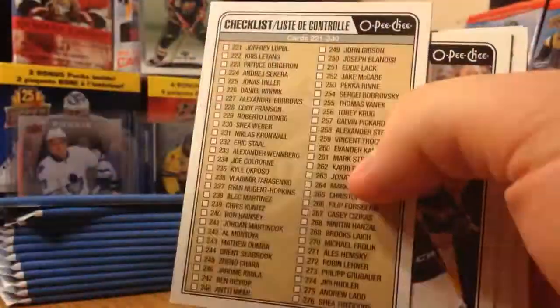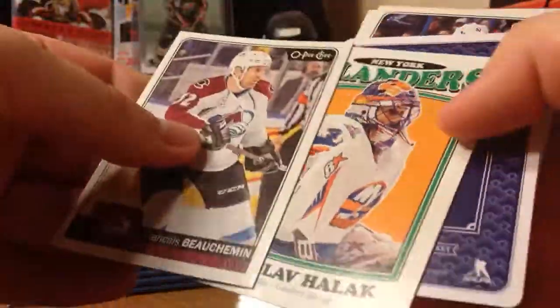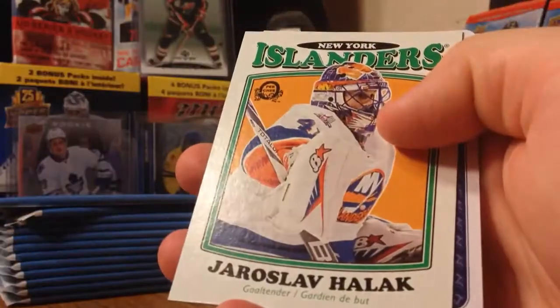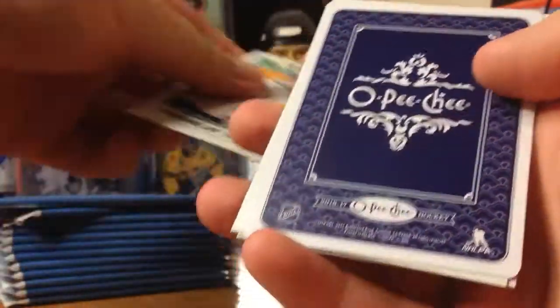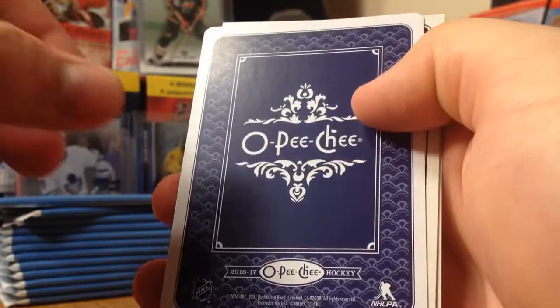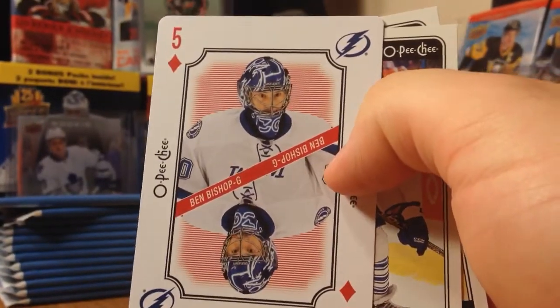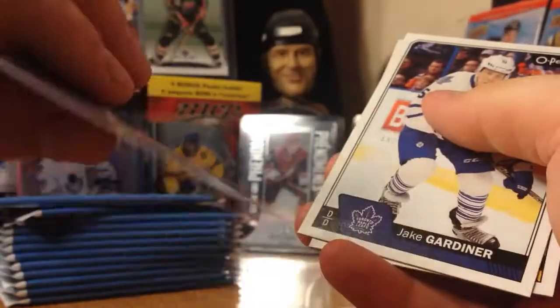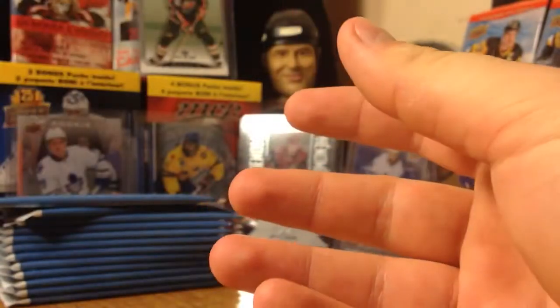We got an old school checklist - these are actually really cool. And we got a playing card! We got a retro of Jaroslav Halak. The playing card - who is it of? Ben Bishop! Five of diamonds, Ben Bishop. I like to see people complete the set and actually use these for playing cards - they even have the rounded edges like playing cards. That's really cool. Jake Garner, Brett Connelly.